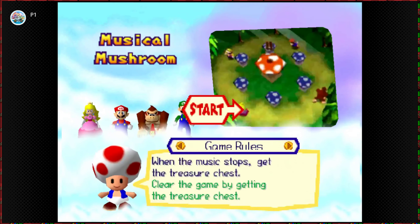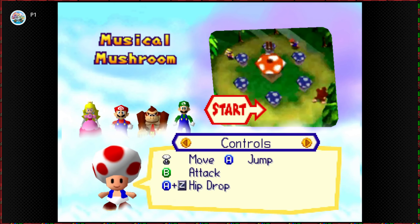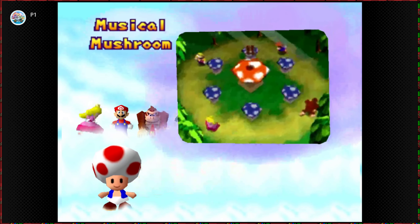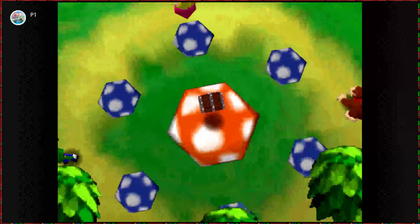Musical Mushroom. When the mushroom stops, get the treasure chest. Clear the game by getting the treasure chest. You'll never know when the music stops, so open your ears and listen carefully. Your character will automatically move when the music is playing, but you have to control it yourself once it stops.